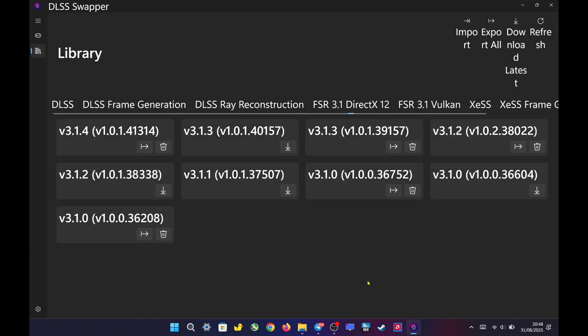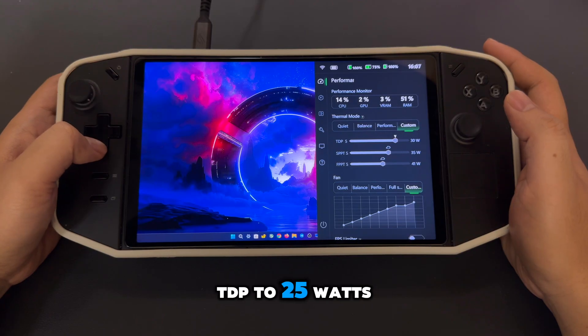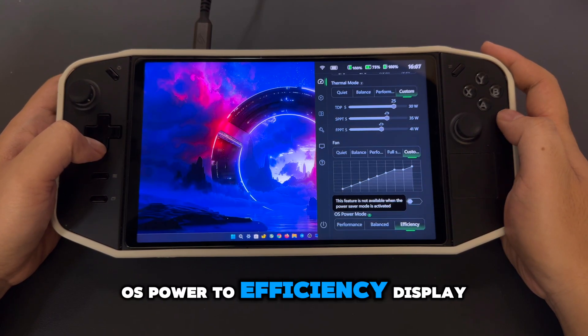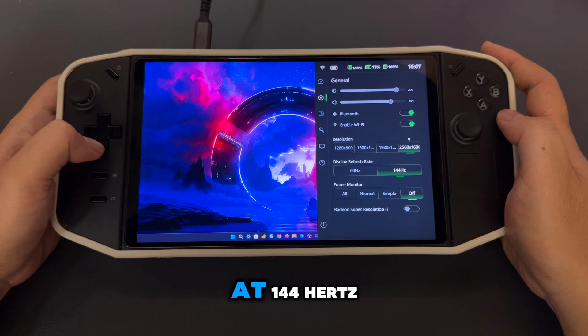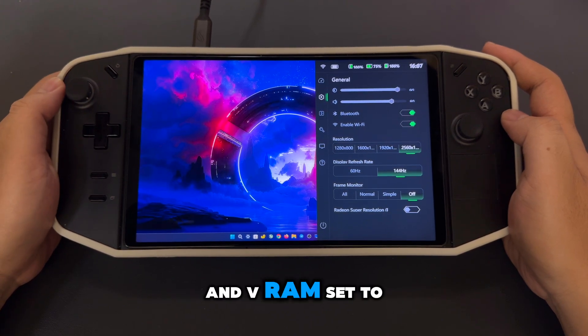The link is in the description. In Legion settings, I set TDP to 25W, OS power to efficiency, display resolution to 2560 by 1600 at 144Hz, and VRAM set to 8GB.